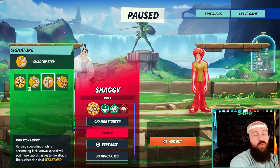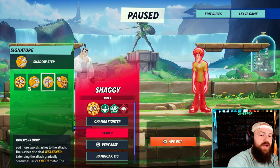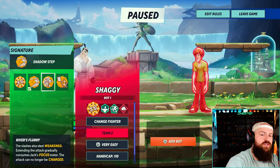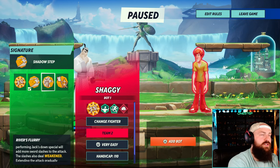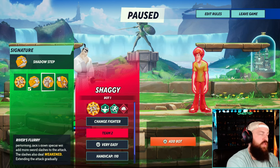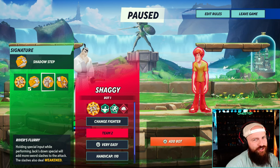The next one is River's Flurry. Holding special input while performing Jack's down special will add more sword slashes to the attack, and the slashes also deal weakened. Extending the attack gradually consumes Jack's focus meter though. So it's like — do you want to deal weakened with the down special and consume the focus meter? And the attack can no longer be charged, and I love the charge attacks.